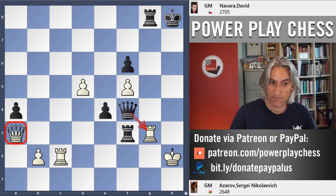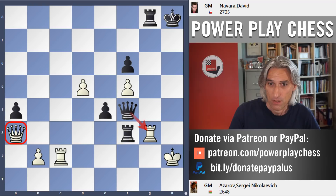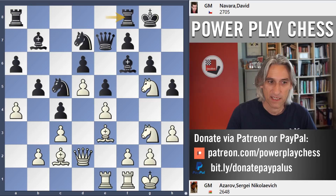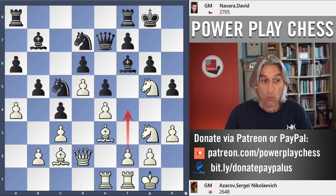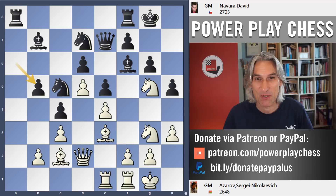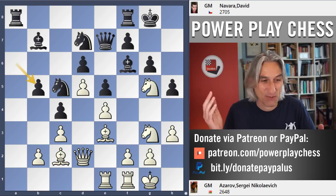Beautiful finish at the end by Navarra. It got messy, but basically Navarra had it under control. For me, the star moves in this game were these preparatory prophylactic moves: bishop f6, then queen e7, then rook f8 — this basically nullified the idea with f4. Then he could turn his attention to the queenside and take there. So there we go — I wanted to balance things up and show you a game where black triumphed in the Spanish. Thanks very much for watching. Do comment, like, share, and subscribe. Let's get to 100k!